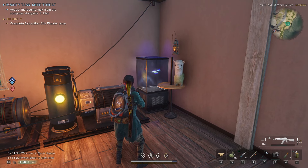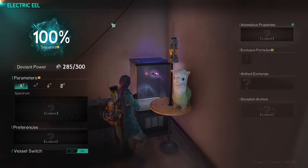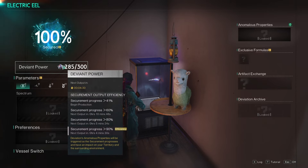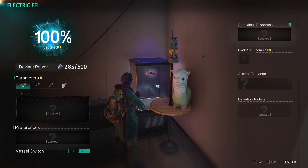Hi everyone, I just want to quickly make a video about the electric eel we have over here. As you can see I've not really unlocked anything — I had it run overnight and I now have 285 DM power.